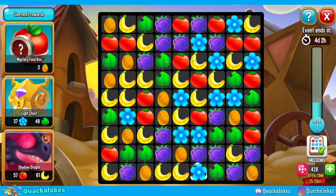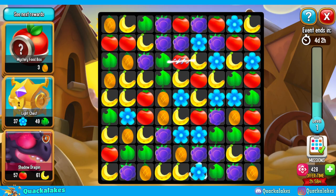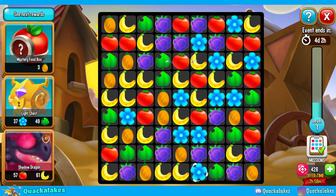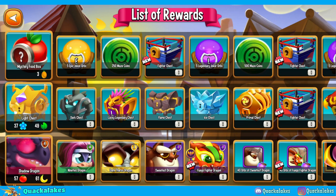Every single player is going to be doing these quests at different rates. If you want to get your hands on Fuego Fighter, the new mythical dragon, it usually costs roughly around 800 puzzle moves, but it depends on the player and how efficient they are with clearing their boards. Some people can get it in about 600, others might be closer to 1k, but it's usually about the 800-ish puzzle moves mark.